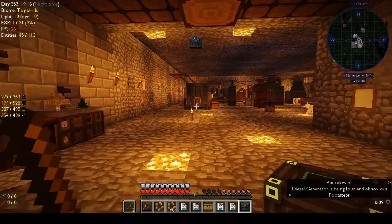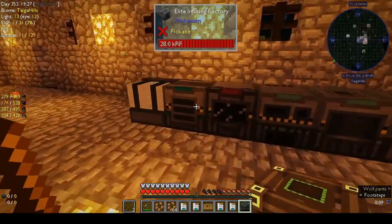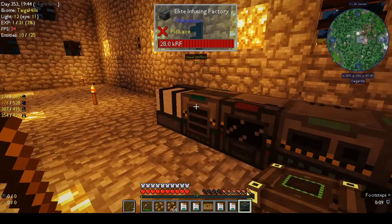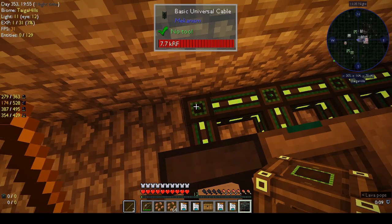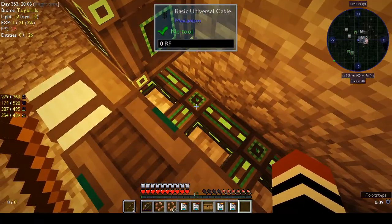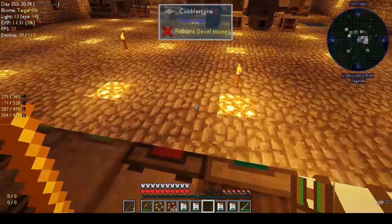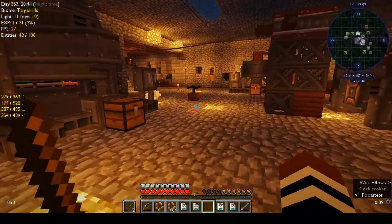I think we can put down the energy cube, let it soak up power, and then feed the machines from the energy cube. I'll do that between episodes. I could put it here and run basic cable from there — I need to get some more basic universal cable.